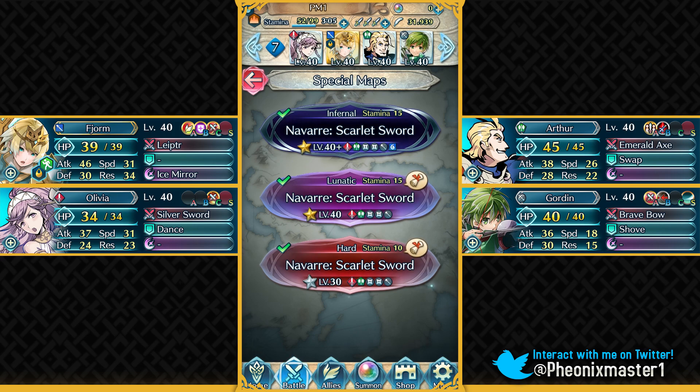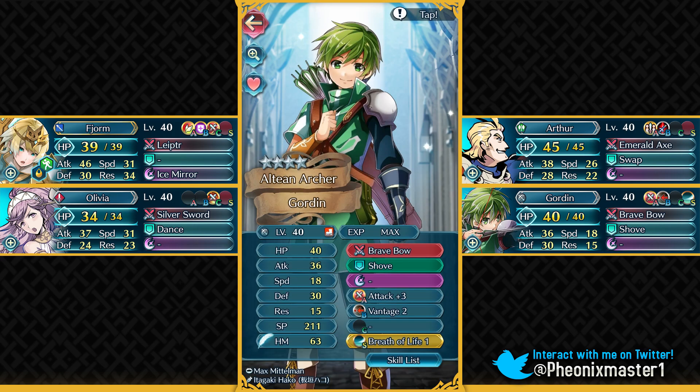The only unit who's not free-to-play in this video is gonna be this Gordin, a 4-star Gordin. You can just replace him with any kind of Brave Bow Archer as long as they've got 36 attack, which is not really hard to get. Even if you've got a 5-star Archer with just a standard Brave Bow, they're gonna be able to reach that attack stack pretty easily. You need to give him the Breath of Life 1 sacred seal.